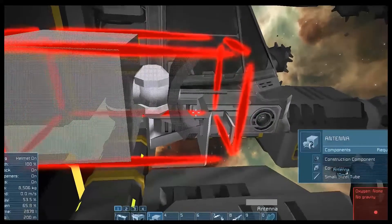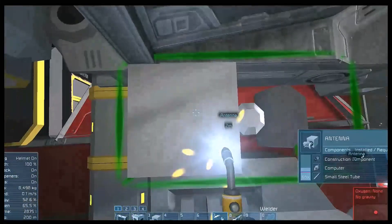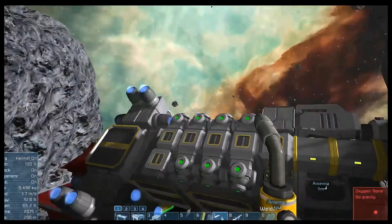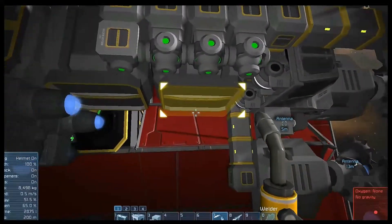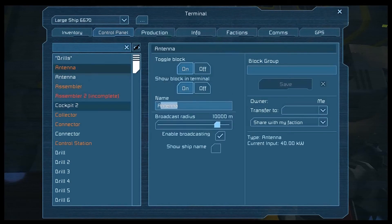So now we go to the control panel. This is the large ship. Here is the miner. Boost you up. Refining ship, boost you up. Alright, so we now can find our stuff.